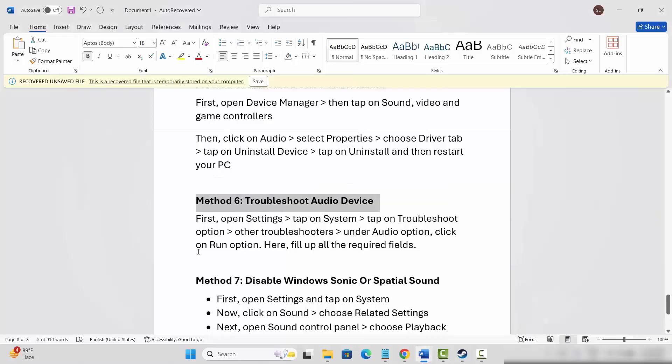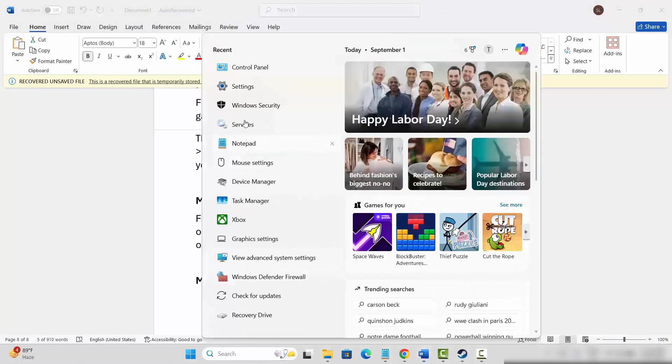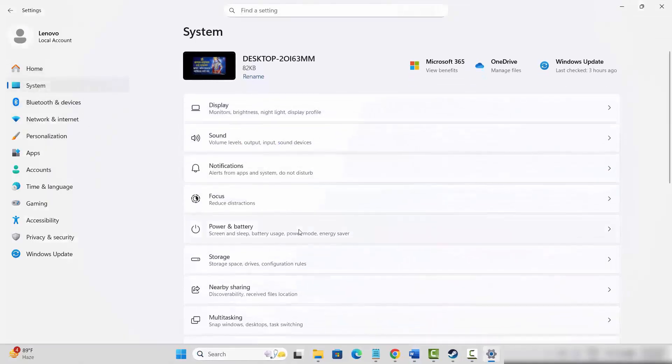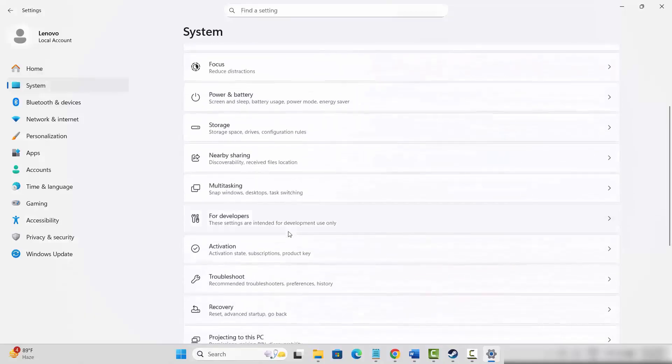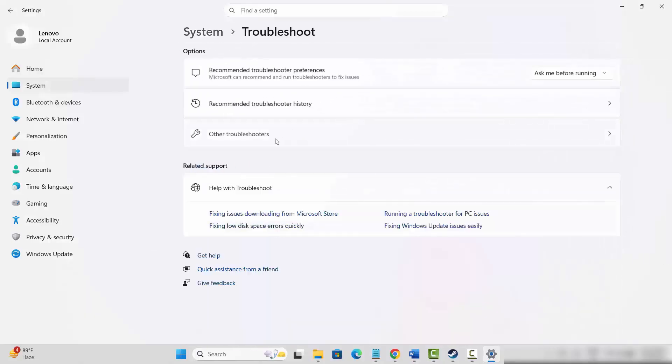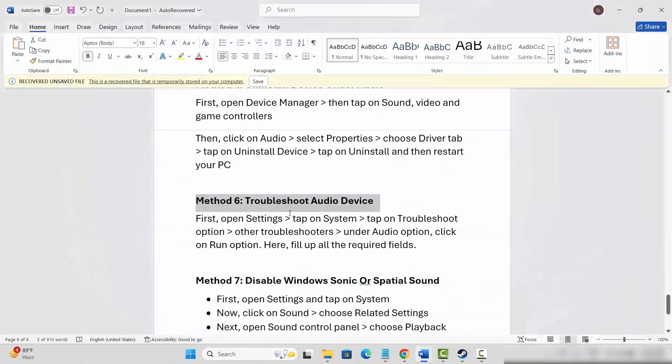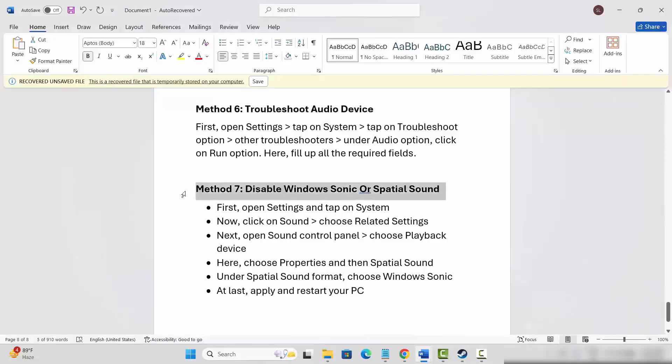If not, next is to troubleshoot the audio device. Go to the search option, search for Settings, then click on System, go below and click on Troubleshoot. After that, click on Other Troubleshooters and under Audio you will see a Run option — simply click on Run, fill out all the required details, then launch the game and see if the sound issue is resolved.